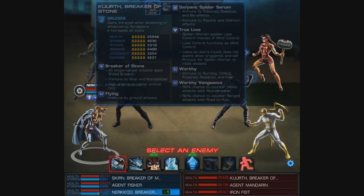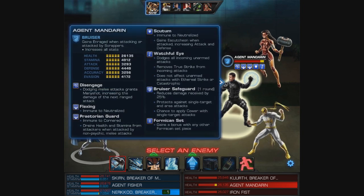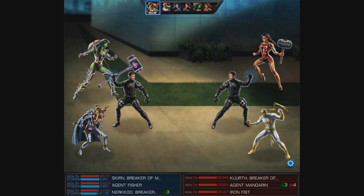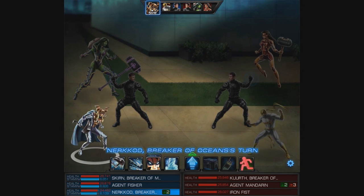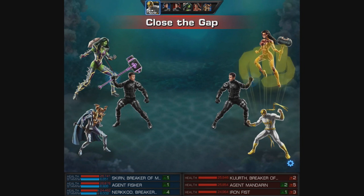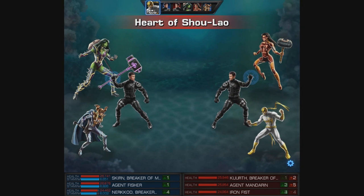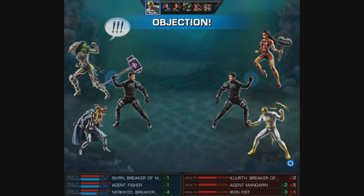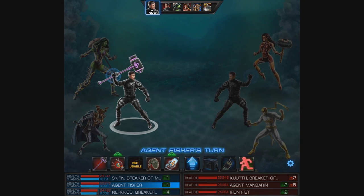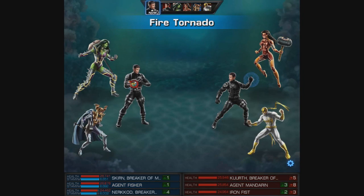Definitely a solid pair of characters, but luckily Nercod gets to begin. We'll use her level one since we're using tactician power — she'll get another turn to follow, and with that we'll use Call the Seas. Now since she's set up and the enemies are drowning we'll really be able to take advantage of her abilities. Plus there goes ace attorney Skern once again objecting — it's always great when that happens.